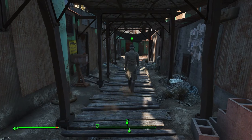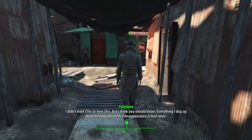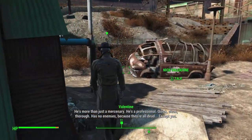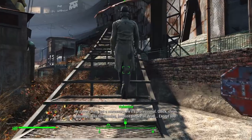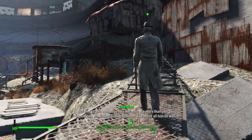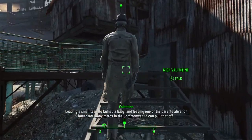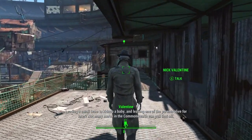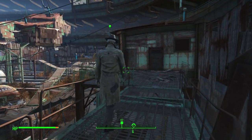I'm playing the game up until it's decision time. Nick shares what he dug up about Kellogg before his disappearance — bad news. He's more than just a mercenary: professional, quick, clean, thorough. Has no enemies because they're all dead. Nine-to-one odds he's our man. The MO matches: leading a small team to kidnap a baby and leaving one parent alive for later. Not many mercs in the Commonwealth can pull that off.